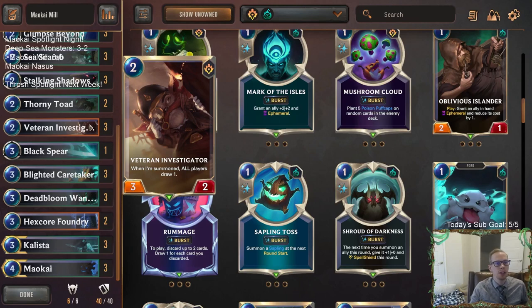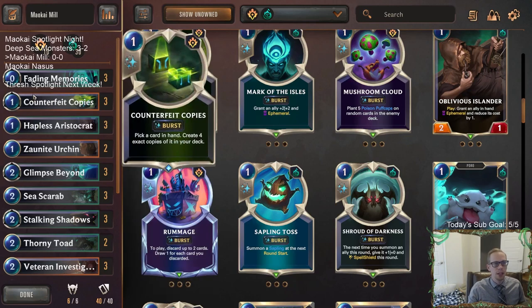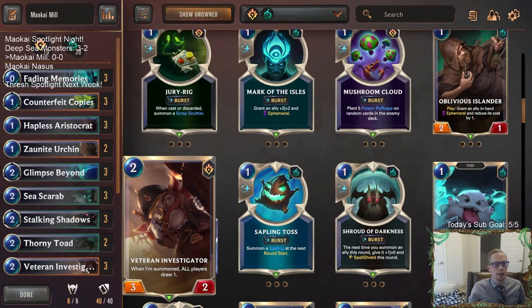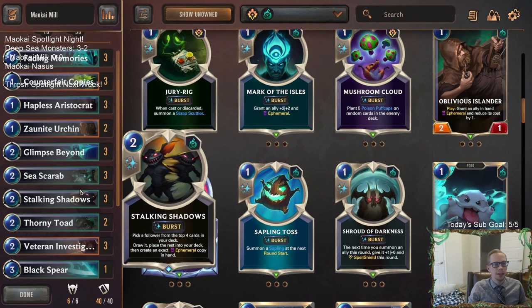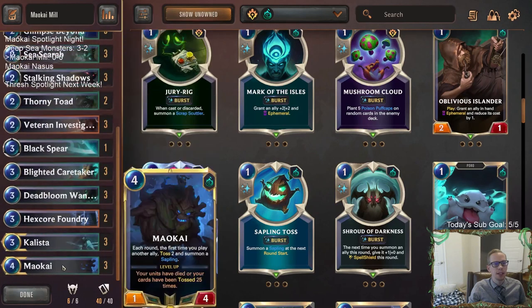We have Hex Core Foundry to make them draw more cards, and Veteran Investigator — when summoned, all players draw one — is how we mill them out. Three Veteran Investigators isn't enough, so we have Counterfeit Copies to create four more, Fading Memories to copy them, and Stalking Shadows to grab them. Once Maokai is leveled, we play four investigators and they lose.